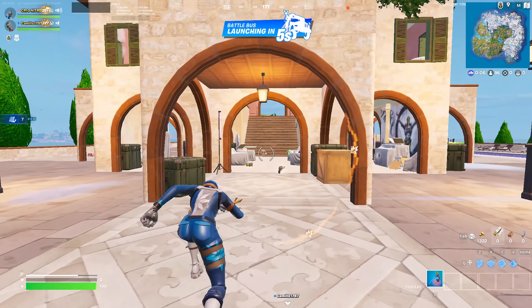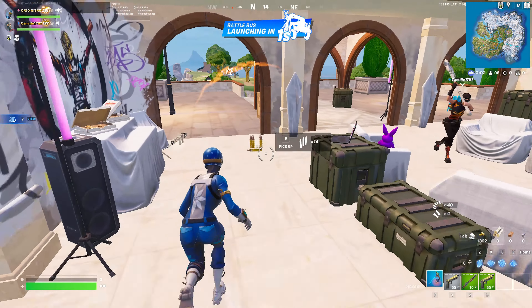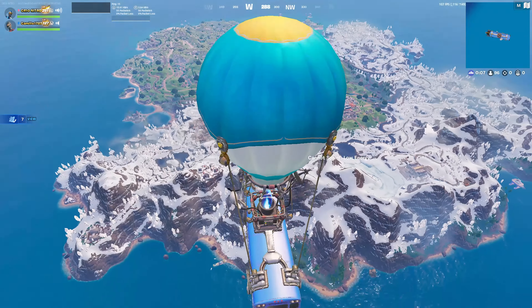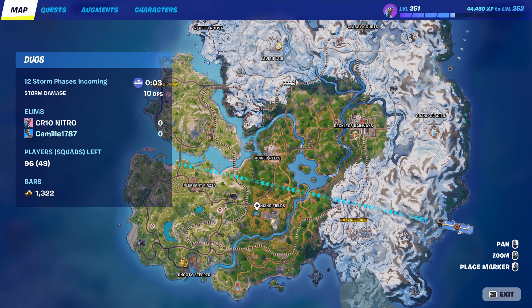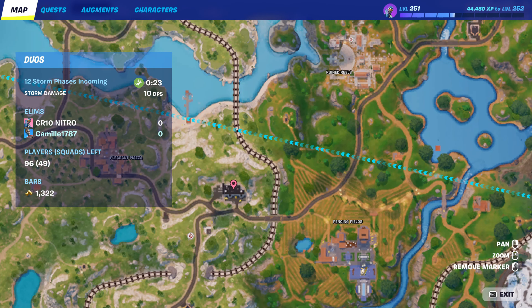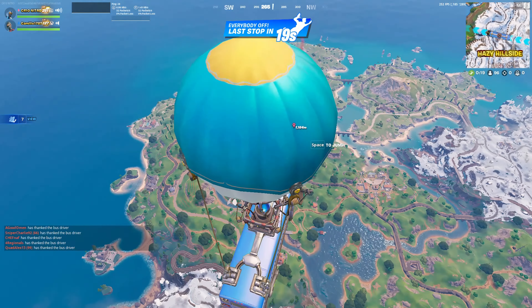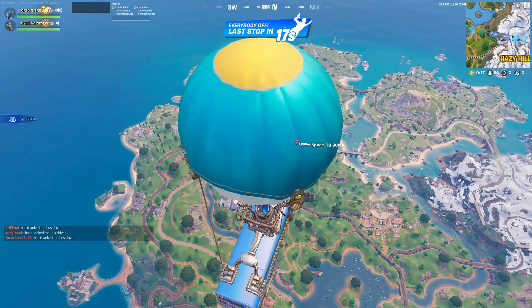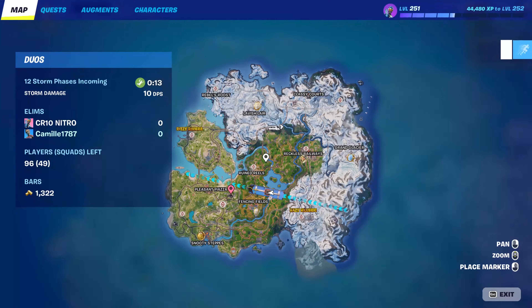Hey guys, welcome back. Today I'm showing you the best Chapter 5 drop spot for any game, whether it's ranked, a normal game, zero build, or whatever you choose. It's next to Fencing and next to Pleasant Piazza — right here. I'll show you the second part of it which is very good. I'm jumping soon — I'm jumping.